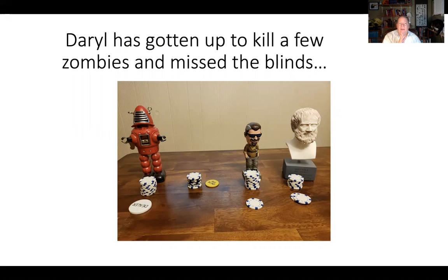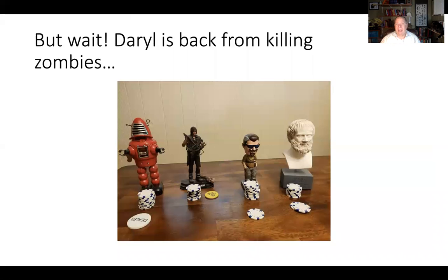At this point, the button is on Robbie and Daryl's not there, so Marcus is posting the small blind and Aristotle is posting the big blind. But Daryl got back from killing zombies or whatever he had to do. In this situation where Daryl is the next person clockwise from the button, the dealer is going to ask Daryl: would you like to buy the button?